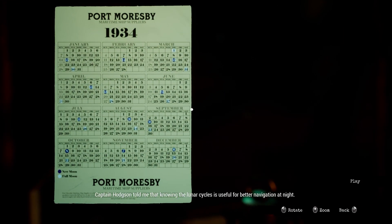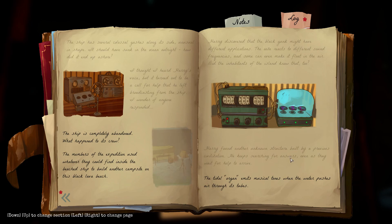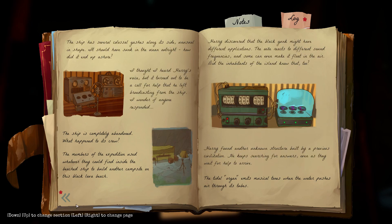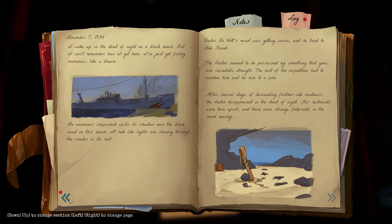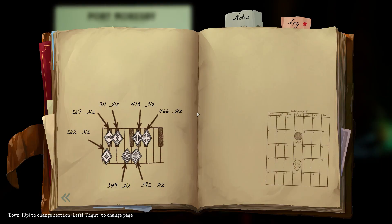'Captain Hodgson told me that knowing the lunar cycles is useful for better navigation at night. So Harry probably took this calendar from the Lady Shannon.' So we have new moon and full moon. They were here in July, and we are now in November. What day in November are we? November the 7th, and today is the new moon. We put this into our journal.